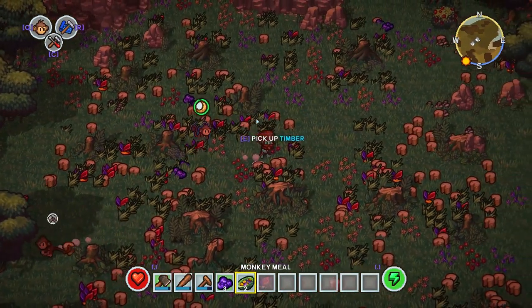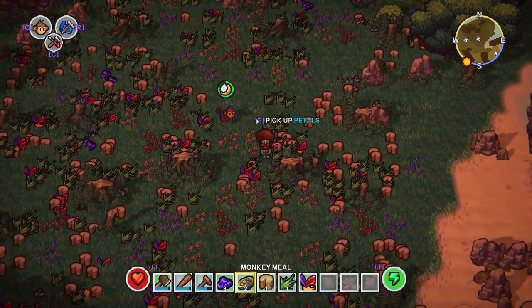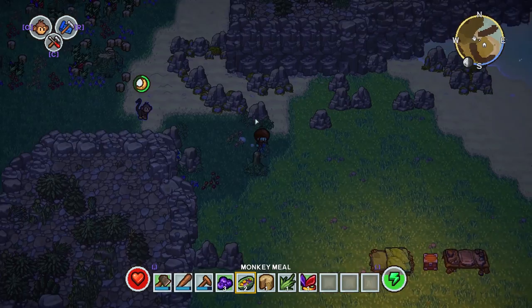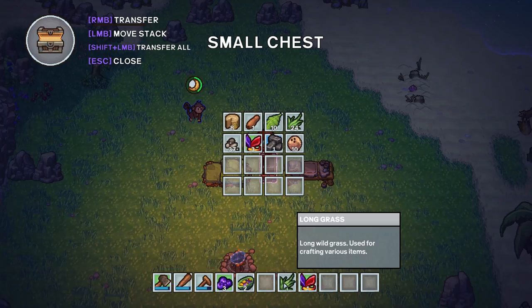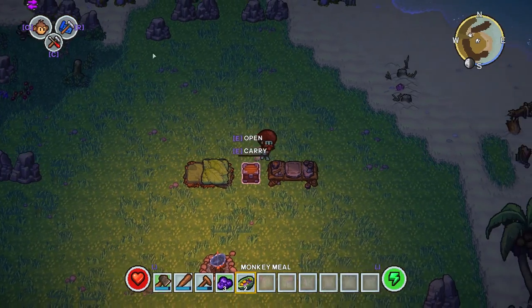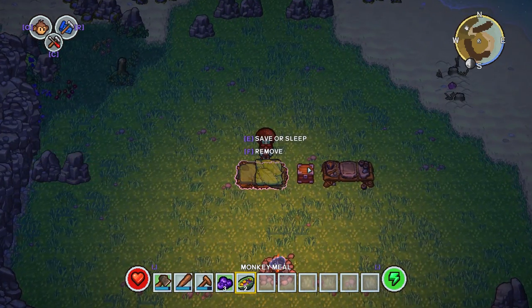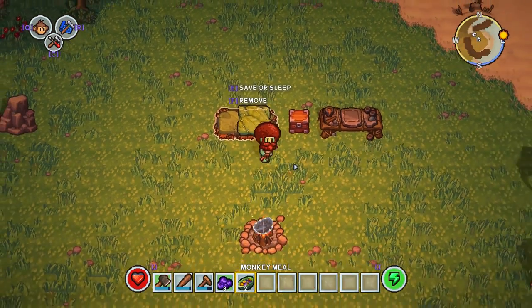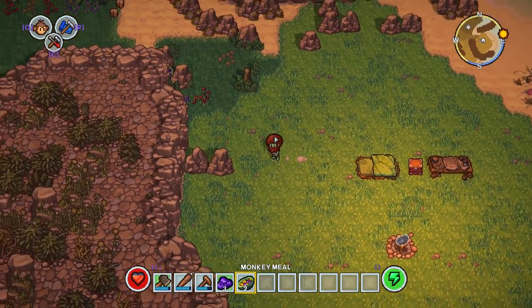Now that we've got this secondary monkey, we're going to teach this big dude to pick everything up. We're going to grab the timber, the long grass, and the petals, and then we're going to walk back to the base and put all that in the chest. Now the monkey will go out, pick up all the stuff out there, and put it in this chest. He's going to do it until either there's no stuff left or the chest is full. He's got plenty of space in there to be able to do that. You can see there - he's picking up all the wood and taking it with him.